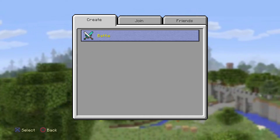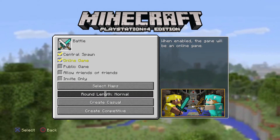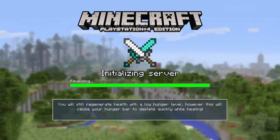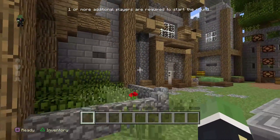When you go into mini-games it's Battle, and you can play online against other random people or against your own friends. Mojang has given us a lobby where we have to wait for the game to start.